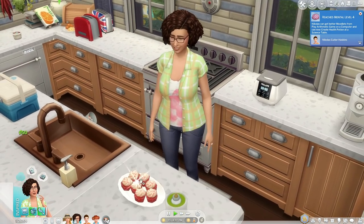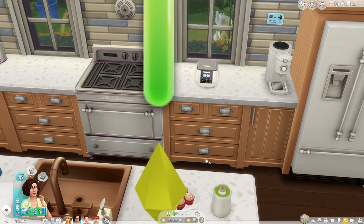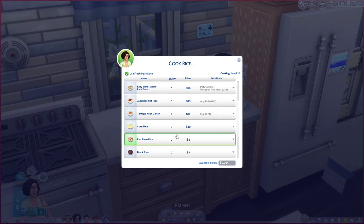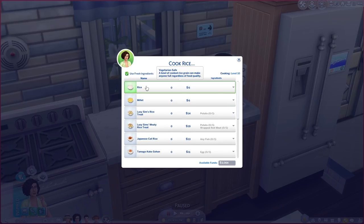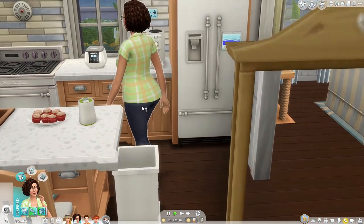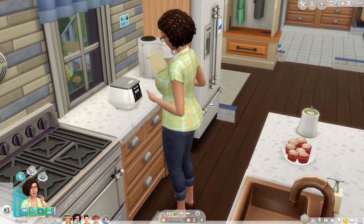Look how delicious these look — look at these cupcakes! They look amazing. Moving on to some awesome kitchen appliances, we do have a rice cooker. I don't really use it for a lot of the other recipes — I really just wanted to make onigiri, poke bowl, red beans and rice. But I just use it for simple white rice as a side dish. I've been doing that in my Sims game a lot because I use my rice cooker every single day in real life — and that's not me joking.